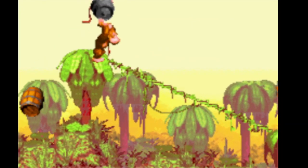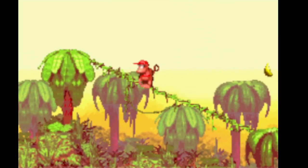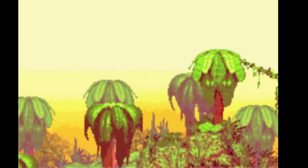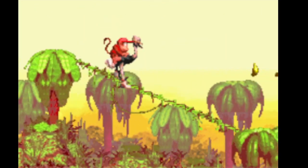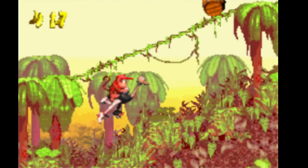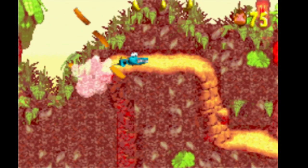Mankey Kong just sits in place and throws a bunch of barrels at you, but you can bop him on the head. I actually want to dismount Espresso here, jump up over here, and throw a barrel just barely slow enough to hit Mankey Kong — and get a hidden camera from him.